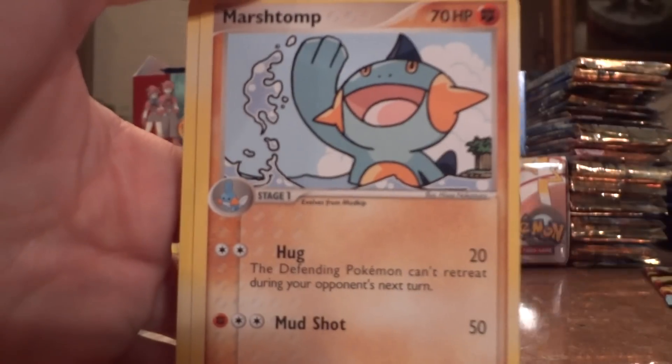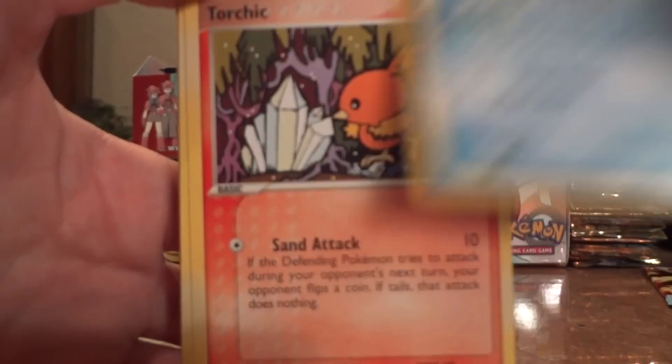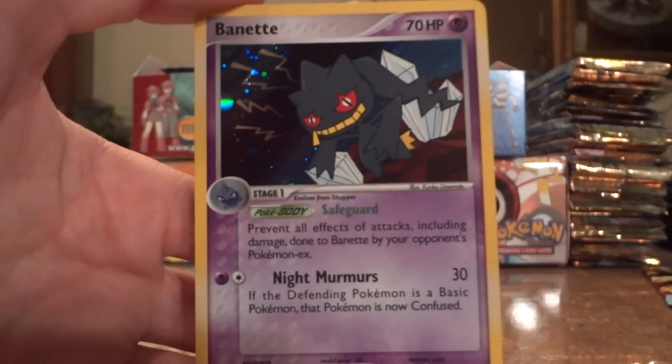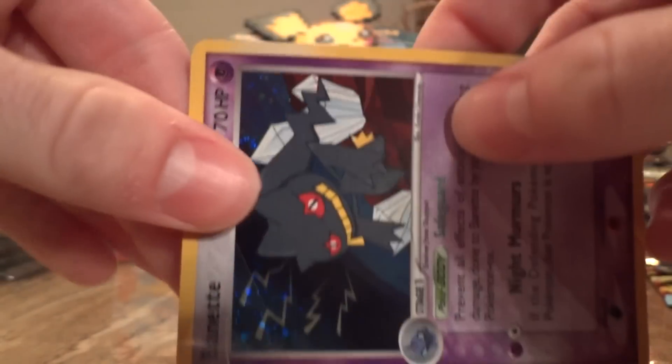Double Full Heal, Marshtomp, Spearow, Mudkip, Torchic, Snubbull, Bulbasaur, Igglybuff, and another Wynaut Holo. It's pretty nice. I'm getting a lot of holos.